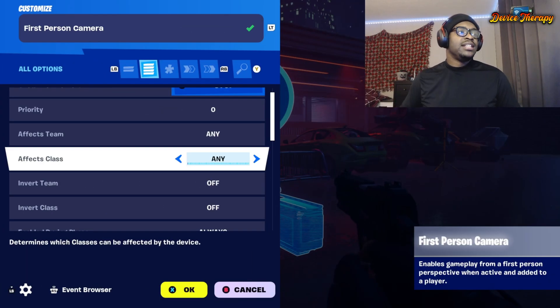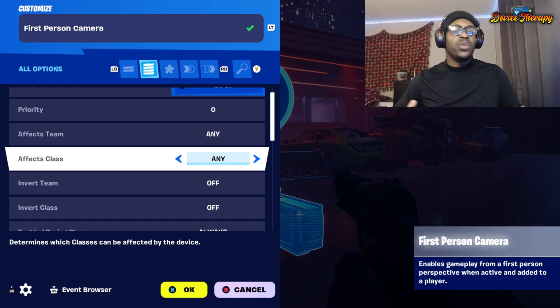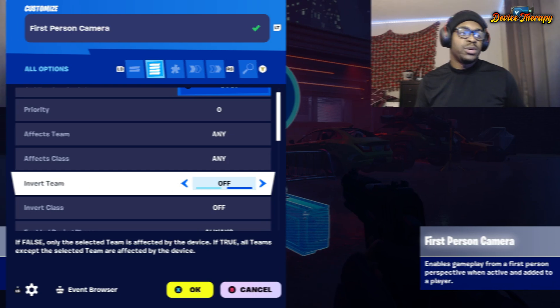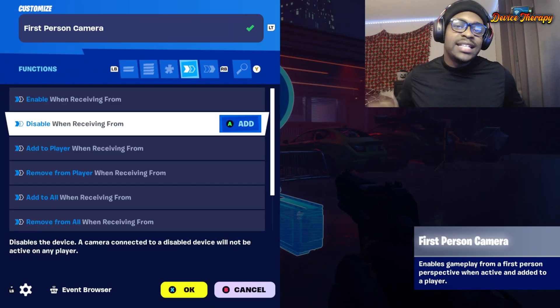Affected teams and affected classes are just the classes that this device will get applied to no matter what. You can also invert it so everybody except these classes will have first person. You can enable and disable as you can with every device, as well as the settings within the functions.